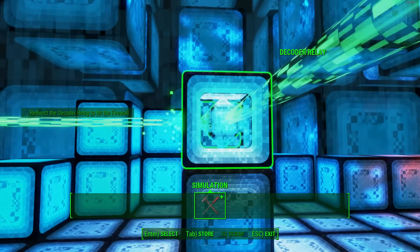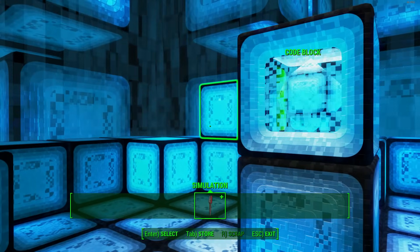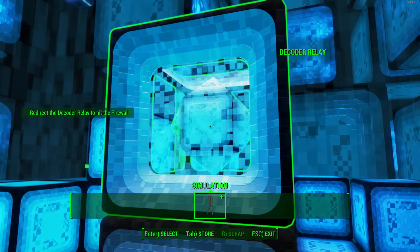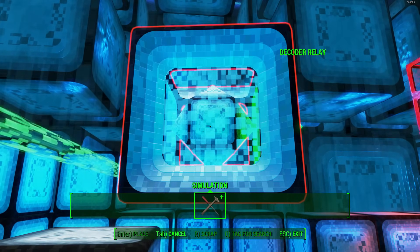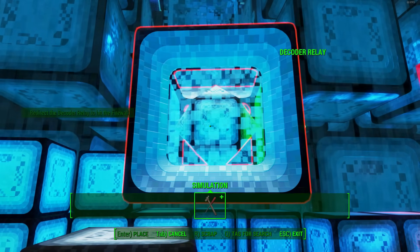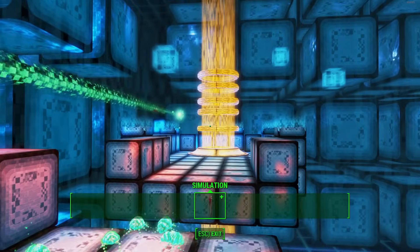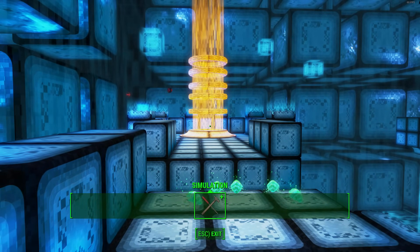This is the decoder beam - it sends the original beam from its starting point in a completely different direction, and it will basically move left or right at a 360-degree angle. You can't change it to go up or down. The beam will always go towards where the green side of it is. So the green side of the decoder relay is on the right side, meaning when we place this block down, the green beam is going to move to the right and into the firewall opening, opening up a pathway for me and the indexes to cross.